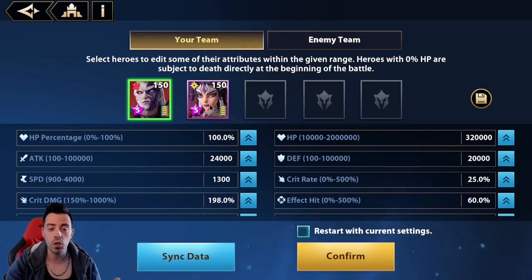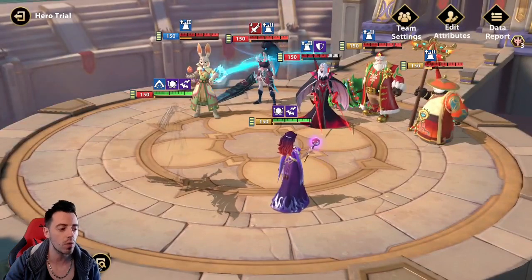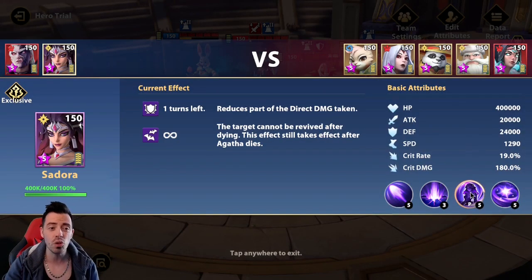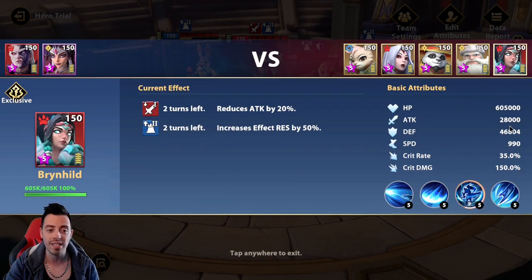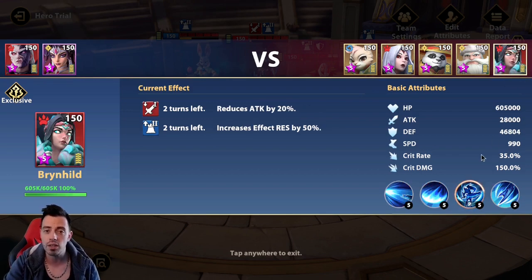Super easy — use Sadora. Why is Sadora such a great unit for this kind of content? When I was playing on beta she was in the top ranking because she was so efficient. Look at her kit. With her passive, at the beginning of the wave, she is gonna apply attack down on the hero with the highest amount of attack in the opponent team. So if you have a look at Brynhild now, she has only 28k attack, and so Agatha takes the turn meter increase from Esther, but now Brynhild can be controlled.